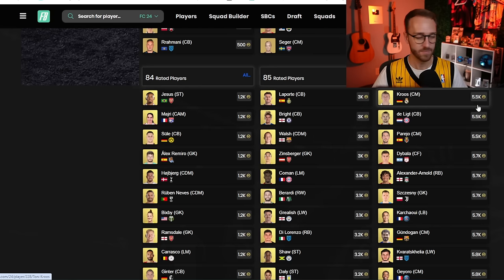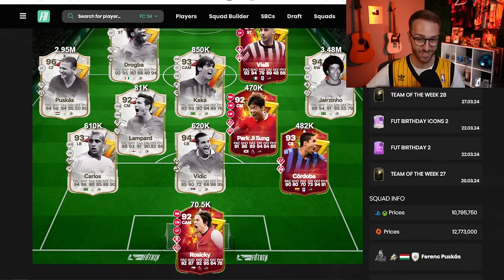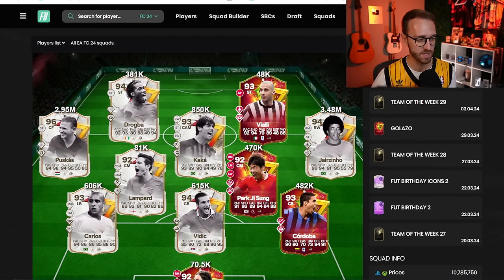For right now, fodder is mudded. It's low and it's probably going to stay low, especially because they keep running all the big store packs. The other part of the market being impacted is people are still selling cards to go either try the new stuff that is out — aka the Galazzos — or selling cards to go afford the fodder they need to complete the SBCs.